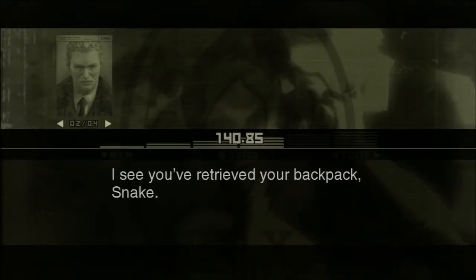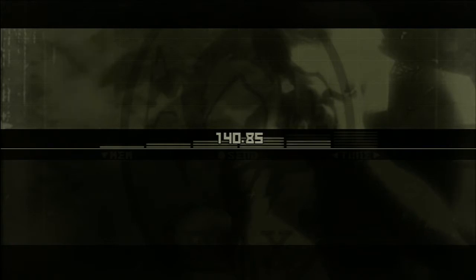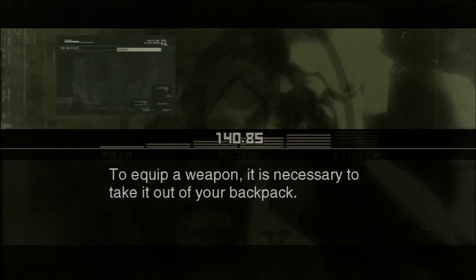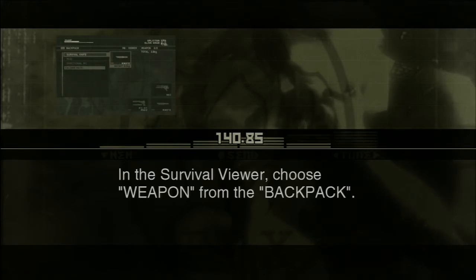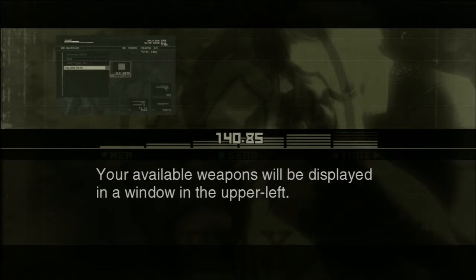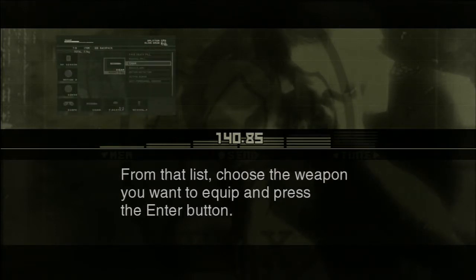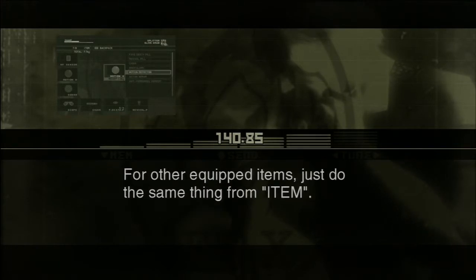I see you've retrieved your backpack, Snake. To equip a weapon, it's necessary to take it out of your backpack. In the survival viewer, choose weapon from the backpack. Your available weapons will be displayed in a window in the upper left. From that list, choose the weapon you want to equip and press the enter button. For other equipped items, just do the same thing from item.